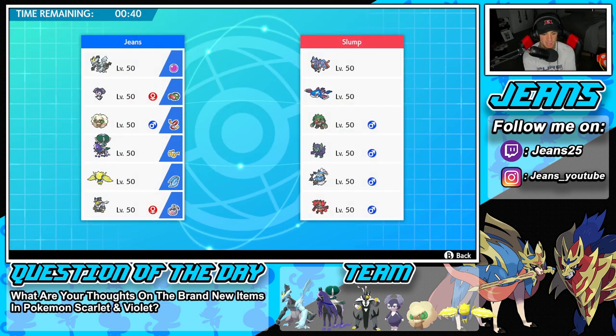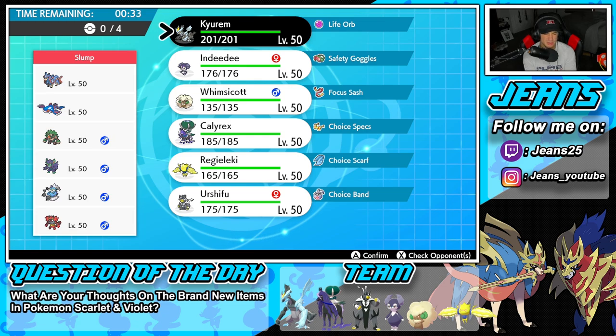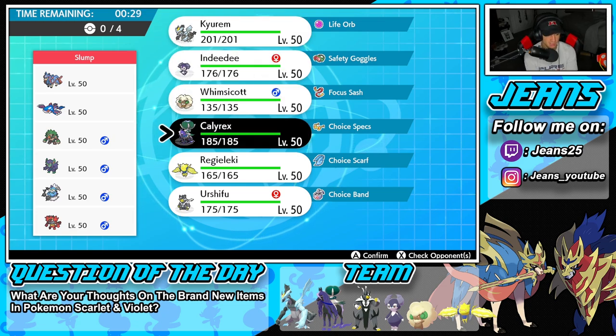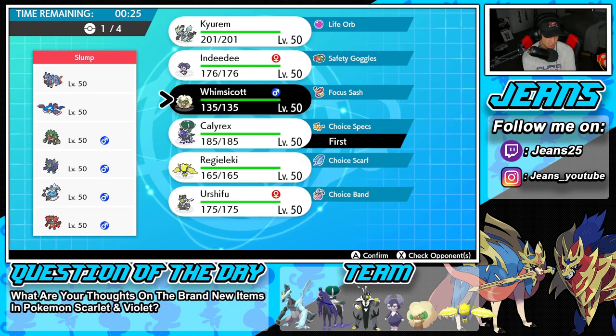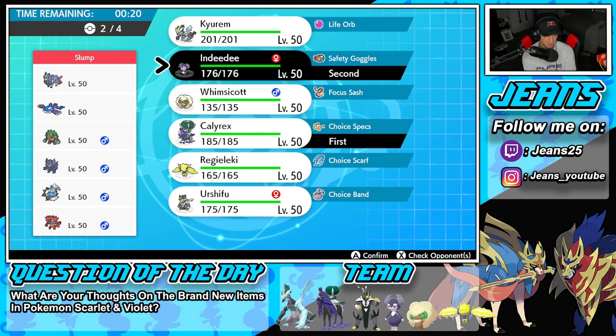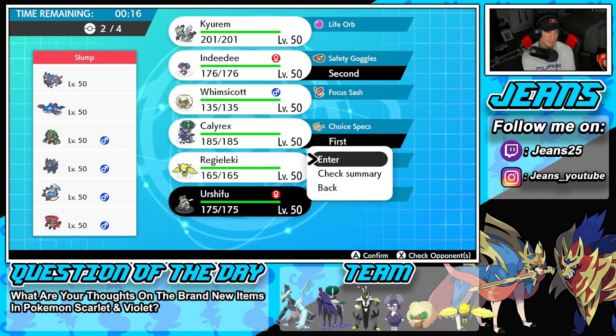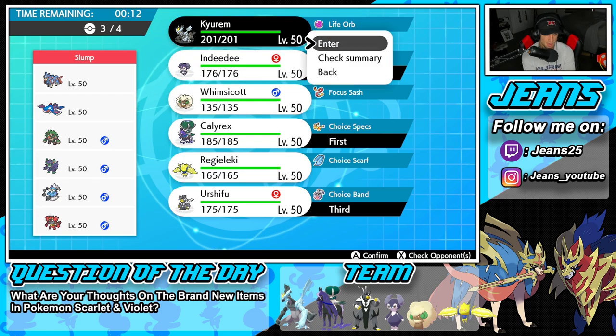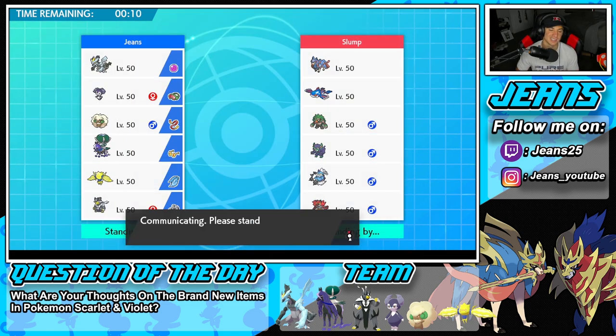We're going up against a Zacian and Kyogre team with Rillaboom, Grimmsnarl, Tornadus, and Incineroar. If I had to guess, that Tornadus is Defiant for more attack power. I'm thinking I'll lead Indeedy and Calyrex — probably just use Helping Hand and do a crazy amount of damage. I'll bring Urshifu in the back end, and then lock in Calyrex.